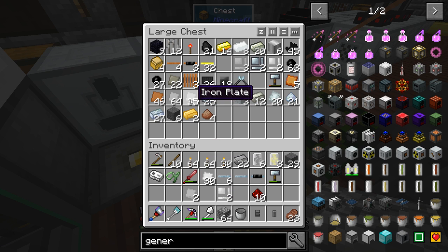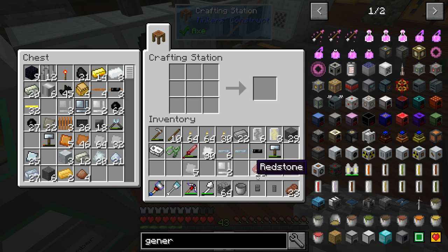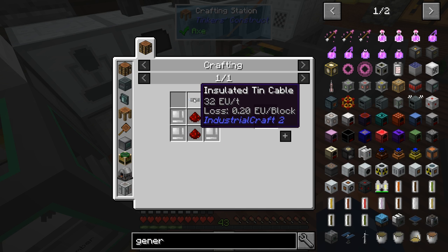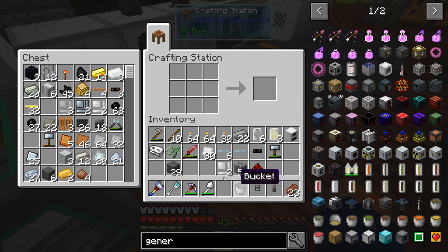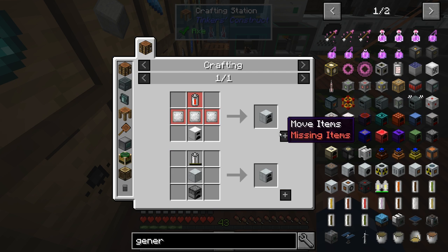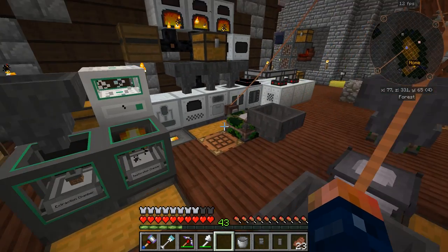I'm not too familiar with industrial craft, at least not this far into it. We can make this pretty easily. Insulated tin cable — we have it. Oh, we're missing the tin casing. This crafting table is really laggy. Just being over here by the machines — oh, it's because it's running out of power. When they run out of power they get really laggy. Let's just hurry up and get another generator on this thing before things start getting rough.